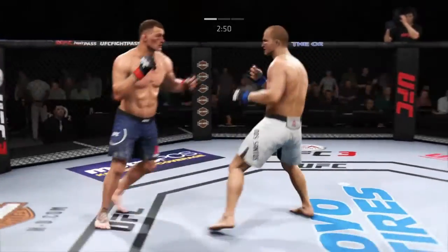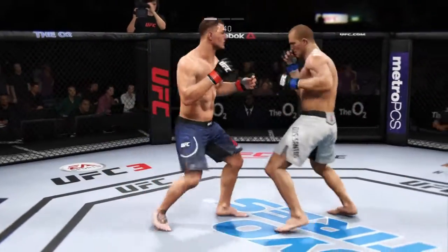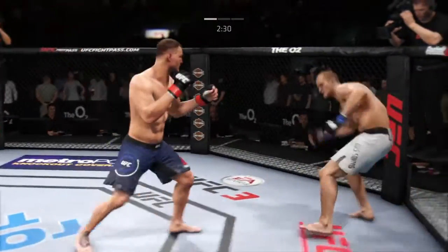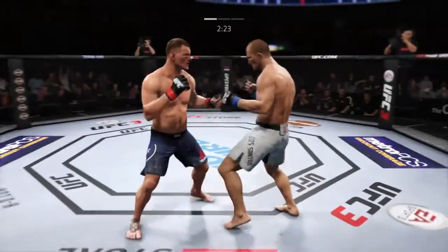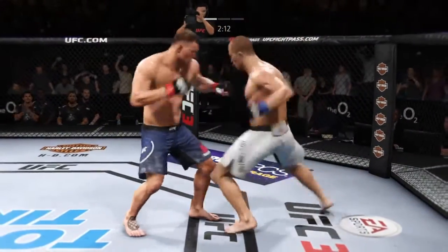Just work that body, give him something to think about. And that's the thing with Stipe — he doesn't have any unique moves like a teeth kick, a spinning back fist, a lead overhand. Well, he does have elbows, I take that back. But other than that, he's kind of a meat and potatoes fighter — solid boxing, great wrestling, good top control. He doesn't have a lead head kick even.